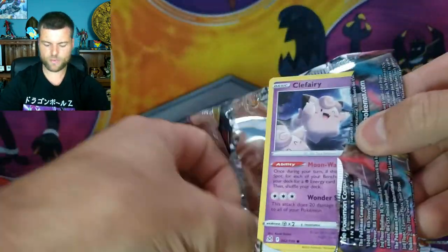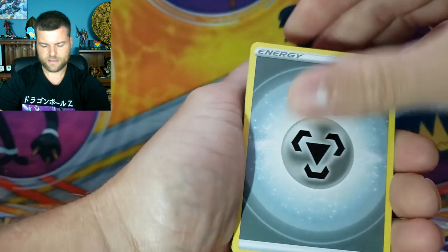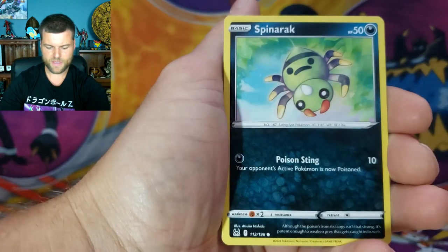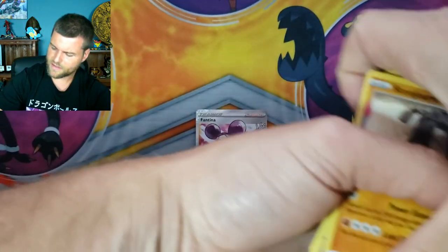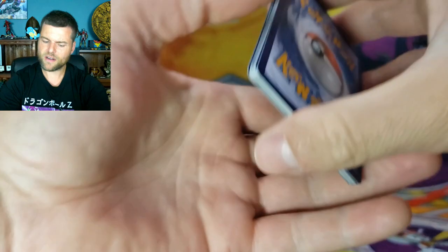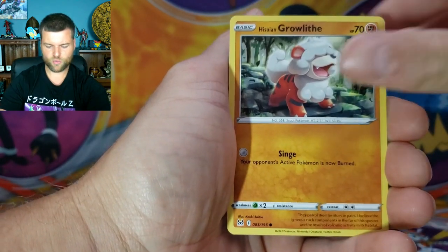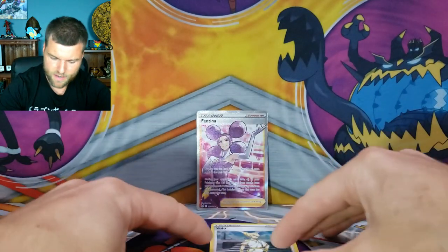Lots of packs to open in this video — we want a full screen. We need more magic. We got Clefairy, Litwick, Roselia, Reverse Holo Mewtwo, and a non-holo Stonjourner. We are now on a five-pack nothing streak. Is that Full Art going to be our only card for tonight? Into our third pack — Oddish, Growlithe, Slugma, Reverse Holo Panic Mask, Hollow Rare Volo. I will take a Holo Rare — you'll go right there in front. One hit so far in three packs.